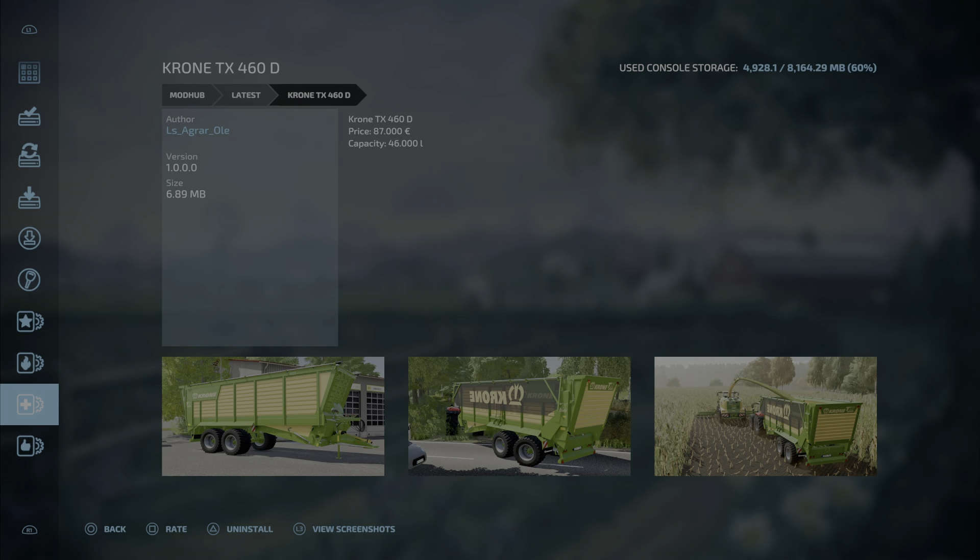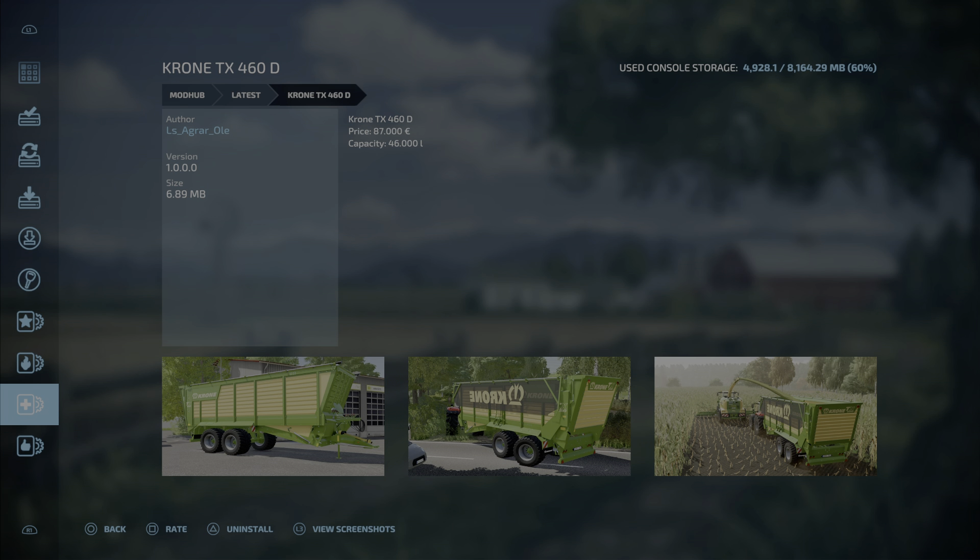Next up is the Chrome TX460D by LS Agrarola, 6.89 megabytes, seven slots. Price is 87,000 and capacity is 46,000 liters.